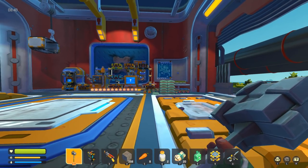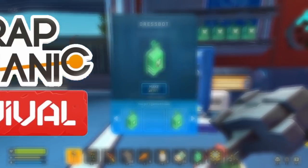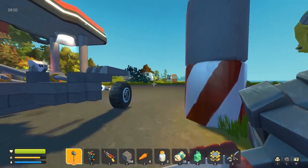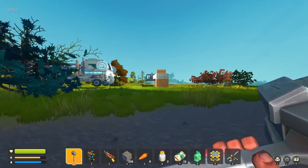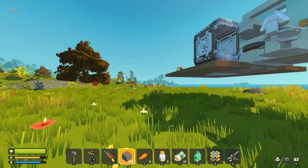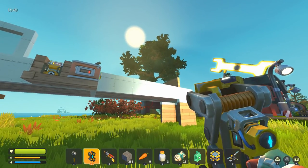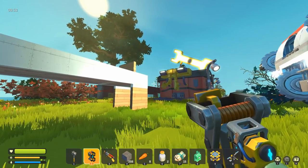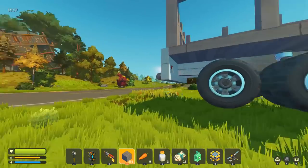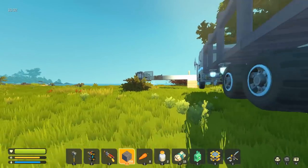Hey everybody, it's Moonbow here and welcome back to some more Scrap Mechanic Survival. Not too long ago I made a pretty cool lumber mill sawmill style creation. The way the sawmill worked was I would take the trees I chopped down, use my weld tool and weld them up to a plate. But there's been an update and you can no longer weld trees or rocks to anything. I wasn't sure if that was intentional, but the devs have since patched it out.